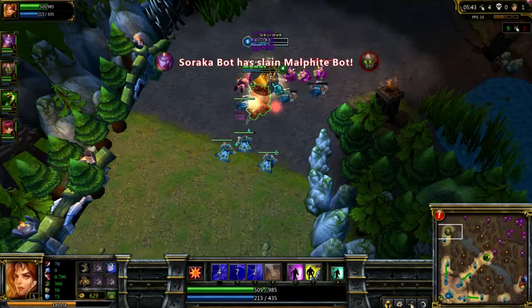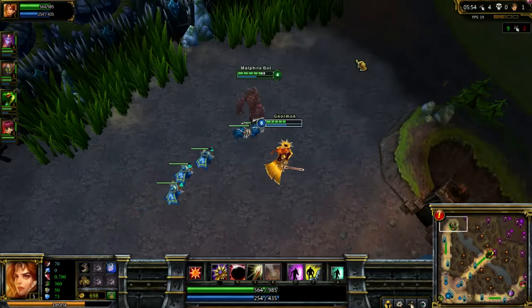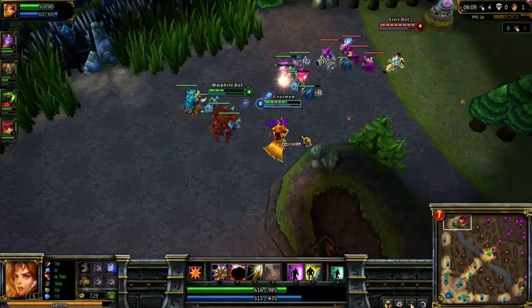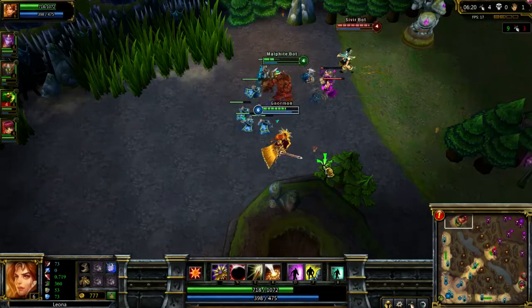Custom games help you learn a champion's abilities, learn combos, and get used to the champion. Co-op vs. AI games are good for that as well, but custom games let you make sure you can play your champion — especially when they're a new release. The bots are pretty dumb; I wish Riot would upgrade them so you'd have a bit more competition to get prepared for what a real game is going to be like.